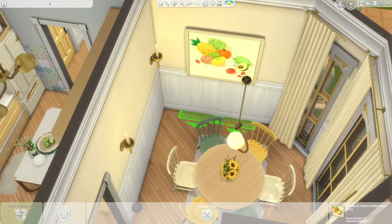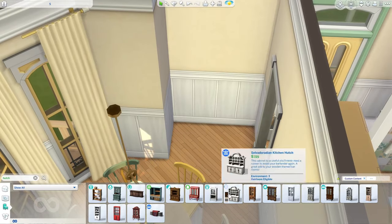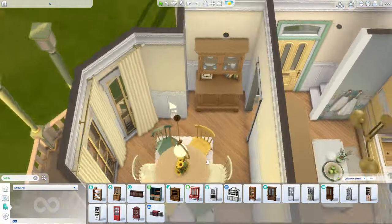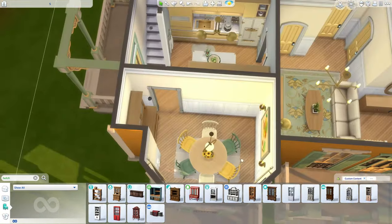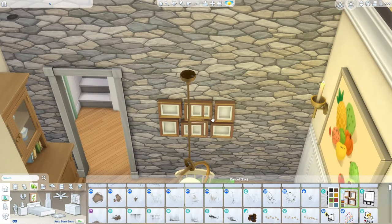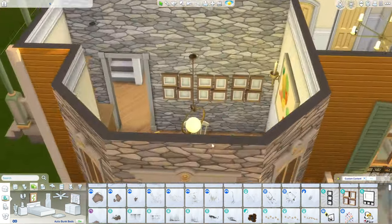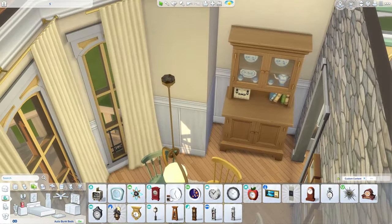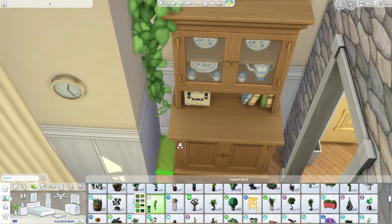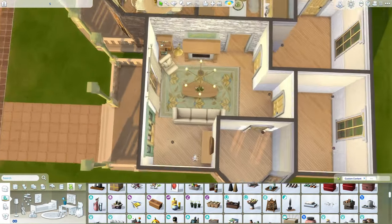We're back in the dining room putting in some lights — a very simple room. I used the dining table from the Cozy Kitsch Kit, which is nice. I wonder what the next creator kits are going to be. We probably won't get another pack until next year since it's the end of the year, but I'm excited — I love the Cozy Kitsch Kit so much and I'm curious what could possibly be next.